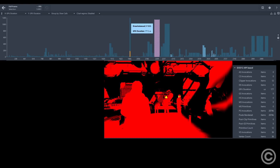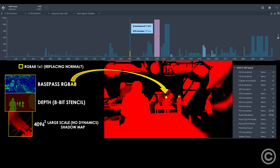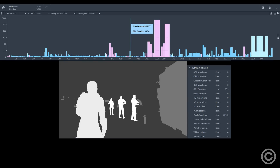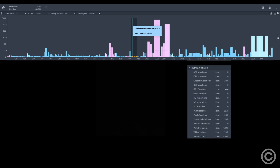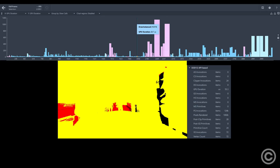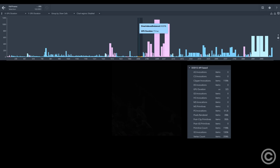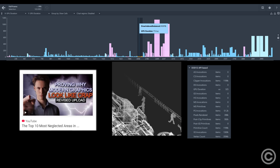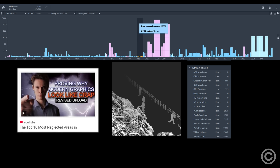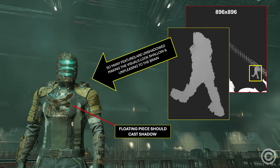Usually, shadow map projections utilize the scene normals, but this pipeline only uses the depth and one of the base pass RGBA8's alpha channel. The stencil is cleared, and the second cascaded shadow map is rendered inside an 896-squared resolution shadow map. The stencil only writes a small amount of information, so only a small amount of the shadow map is projected. The last cascaded shadow map is rendered, and as discussed previously on the channel, the rendering distance resolution ratios are extremely unoptimized, which is a big reason why characters on screen are lacking so much self-shadowing.